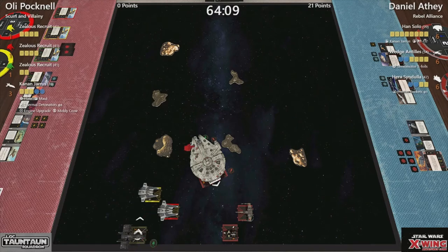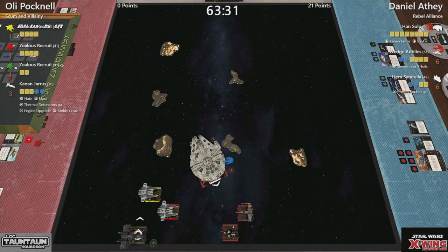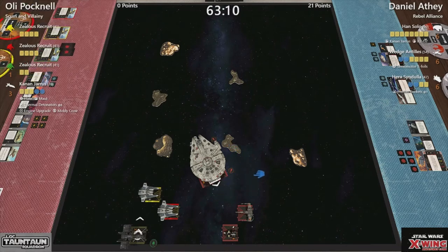I don't believe that the fang over there has any shot either. So we are looking quite well. No points yet for Oli. But the five shields off the 13 is very, very good indeed — just the eight hull left. So all the crits that now go in after this will be very big indeed. Now he's got to be very wary of the hard two from Hera. Wedge probably wants to get shots on as fast as possible, but that amazing ability of cannons has already paid off very, very well.